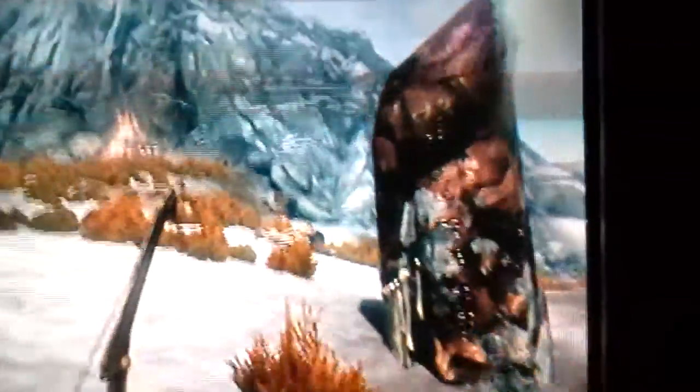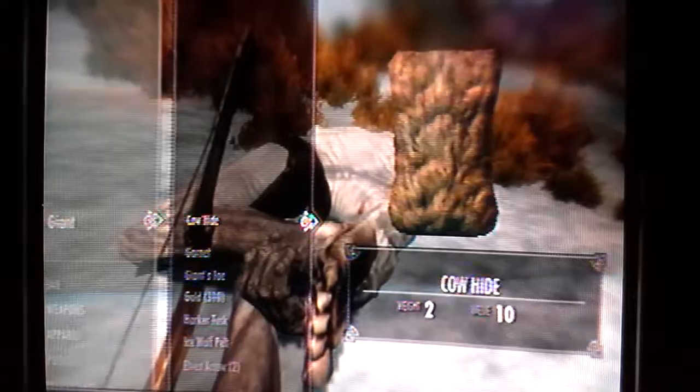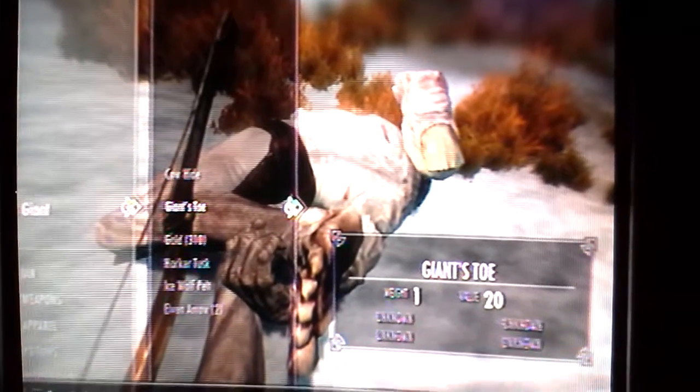Okay folks, that's how you kill it. I'm going to go up to it and search him. Giant — oh, you want that? 310. It's a good way to make some money.